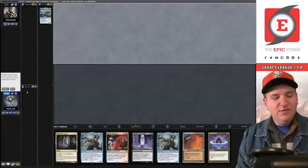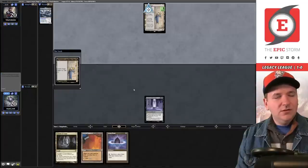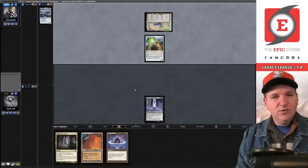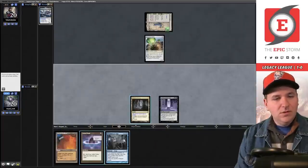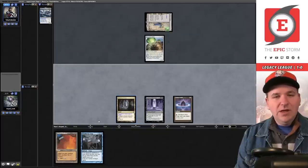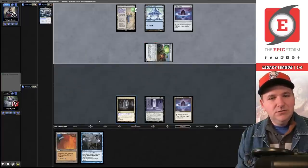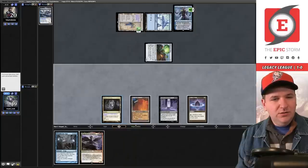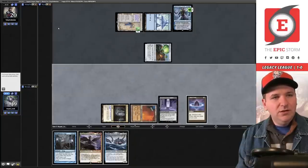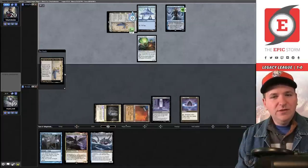This is the best thing we've seen — keep. Bottom the Spark Double. Play Leyline — there's a Saga, Haywire Mite — they have the answer to our Leyline. Draw step. Mind Break Trap. Name Kraken again, play out the Lotus Petal, pass the turn. Grim Monolith just became our best draw. Swing, we go to 19. Narset, Shadowspear, Dragon Lord — not great. We can put the demon to our hand, but they got Rooted next turn.